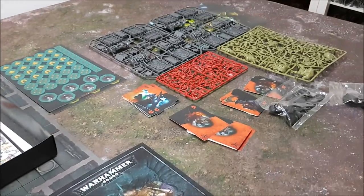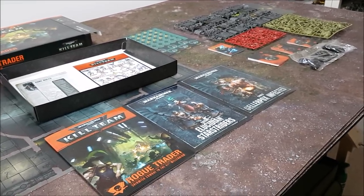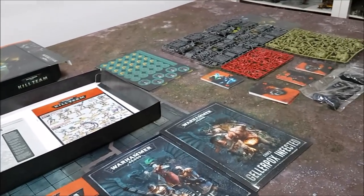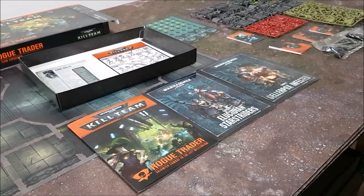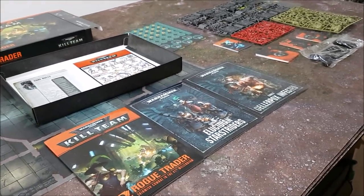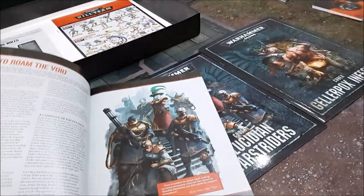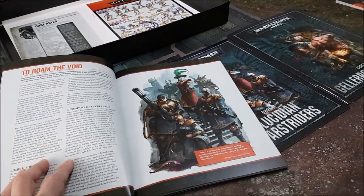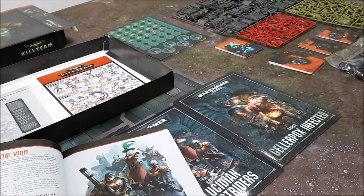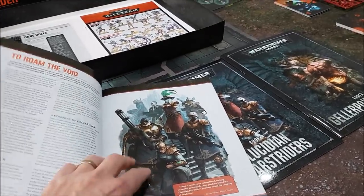So that's what's inside the Rogue Trader box: the board, books with mini codexes, rules, decks, and the models. Now, what is Rogue Trader all about? Games Workshop have moved the narrative timeline of Warhammer 40k forward. This is essentially a Black Library book — a story about what happens to the Lucidian Star Striders in their search to find new colonies and new worlds for the Imperium. The narrative covers Rogue Traders: one of the only truly free humans in the age of 40k, with the right to roam, colonize, and wage war in the Emperor's name.